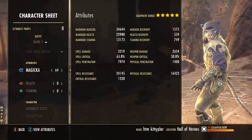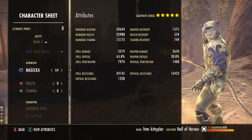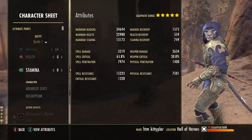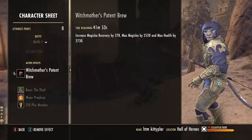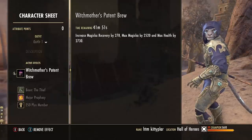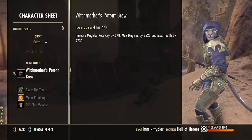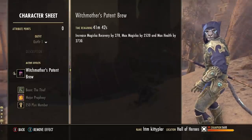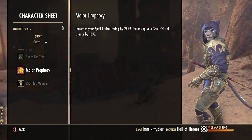That spell damage gets closer to 5,000 with the weapon damage glyph procced. 1,500 magicka recovery is looking good, 65% spell critical - that does depend on your weapon traits. Our resistances with the armor buff should be pretty good for a light armor build, sitting at about 24,000 spell resistance and 16,000 physical resistance.